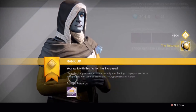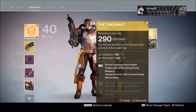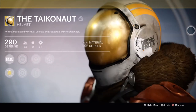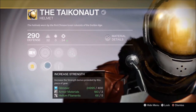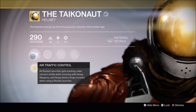On the first Engram I get a Titan Helm — the Takenot or something. Rocket launches track targets visible radar while aiming heavy weapons. Rocket launcher kills increased heavy ammo drops. We should really take a look at this thing. The helmets worn by the first Chinese lunar colonists of the Golden Age. That is really nifty looking — definitely reminds one of the old school astronaut helmets. We've got increased intellect, strength, heavy lifting, hands-on, invigoration. On the first Engram — that's really cool. Lucky day.